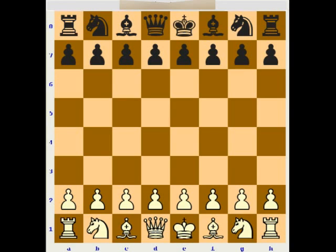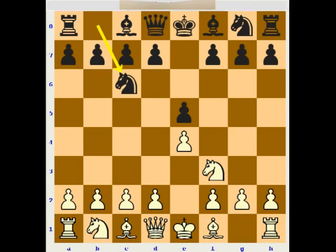The starting position appears after white starts with e2-e4, black plays e7-e5, knight f3, knight c6, and in this position white plays d2-d4, opening up the center and attacking the e5 pawn. Black should capture on d4 with the pawn, and the knight takes back on d4.